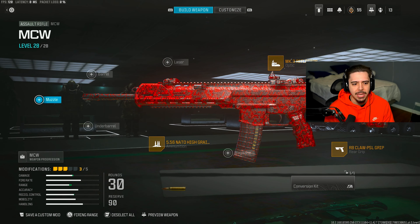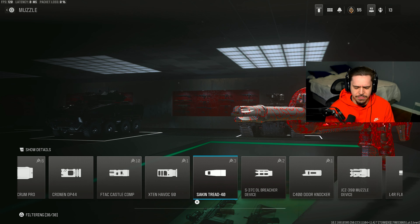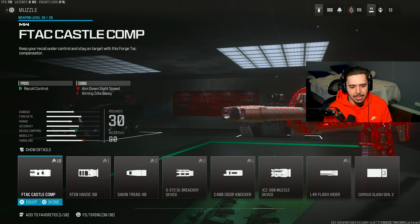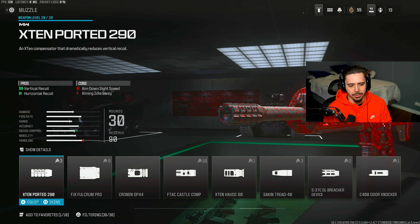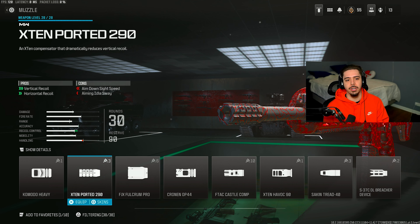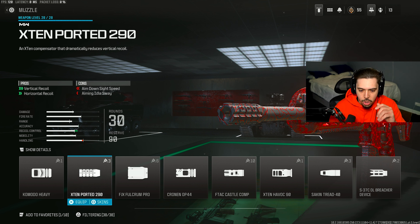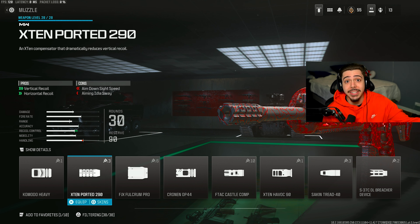He then had on a very unique-looking muzzle, and I'm going to incorporate this into my build because I think this is what brought it all together — the X10 Ported 290. Look at that increase in vertical and horizontal recoil control. No other muzzle gives you that much. Now that you see it here, you're about to see it in my own build.